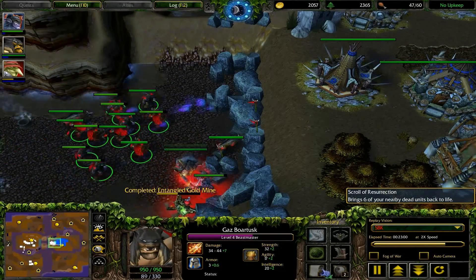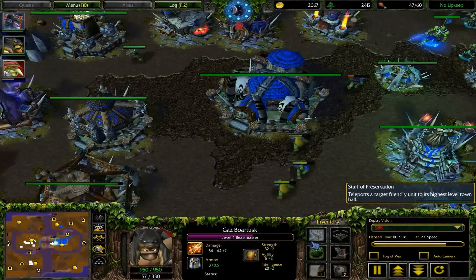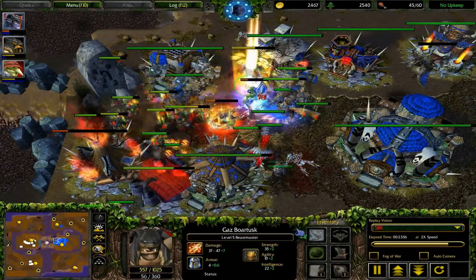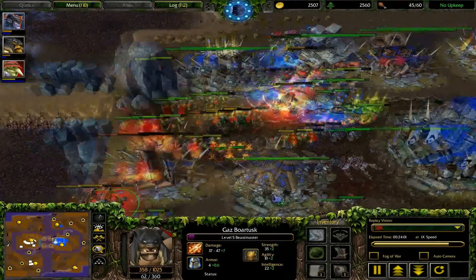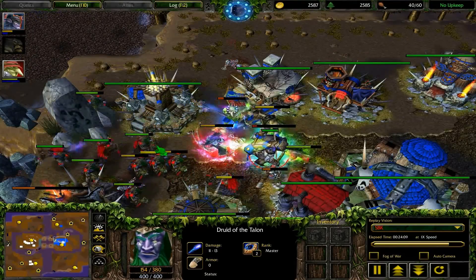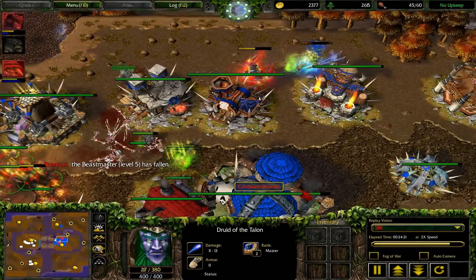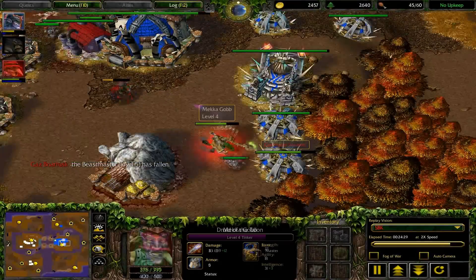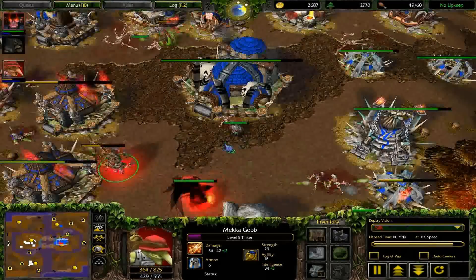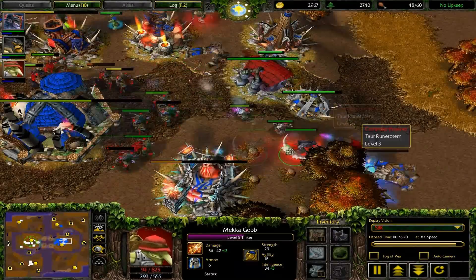It's not worth it to burn the Scroll of Resurrection to get one DoT back — I can just sell it, buy one DoT, and still have money left over. I'm going to push into the Orc base. I wiped all the Burrows from my computer opponent. See how awkward this battle is if you have DoTs? Your Pocket Factory is on the front line and your DoTs are in a shockwave position. I'm going to lose my Beastmaster. My Demon Hunter just ran around like a chicken with its head cut off. I hope you guys get a good grasp of this map. It's easier to just download it and play it yourself. I'll move on to Night Elf versus Orc on this map for game seven — they're playing for it.